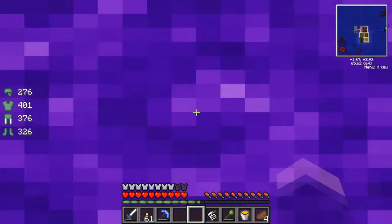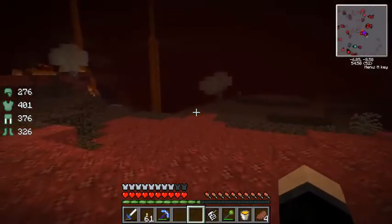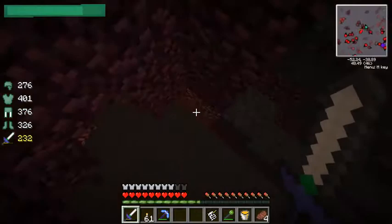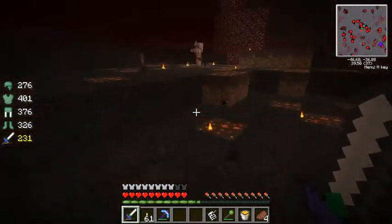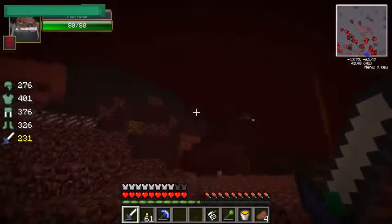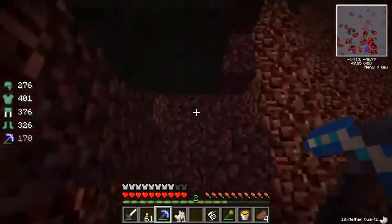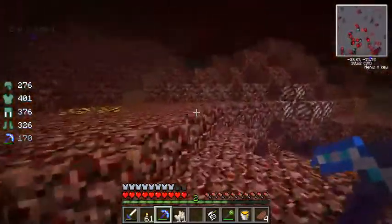Woo! Alright. A couple things we actually need in here. We're going to need... oh no — nitro creeper. Okay. Just die. And I hear a fire bat. First things first, I need to look for... that blue ore right there will be some cobalt ore, so that's a good thing. I don't see any ardite ore so far, but I do see a bunch of nether quartz, so that's always a good thing.